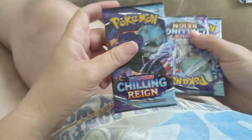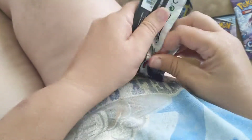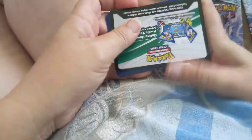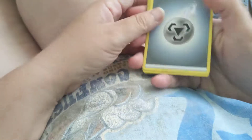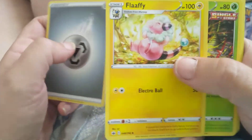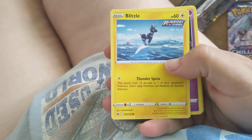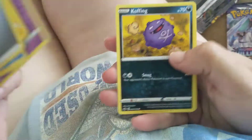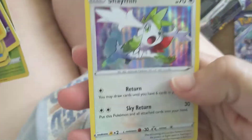First 3-pack. Looking pretty good — got one upside down. Open this up. It's a white code card, so that's gotta be good. Got Steel Energy, Flaffy, Kuna, Karen's Conviction, Sneasel, Blitzle, Ghastly, Koffing, Delibird, Foil Snover, and Shaman.